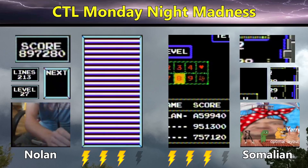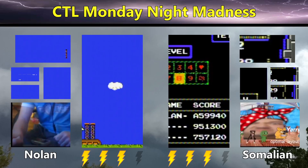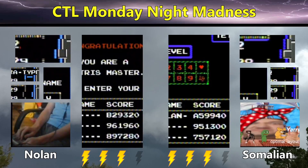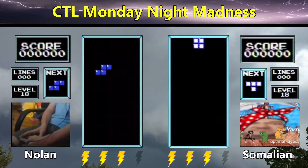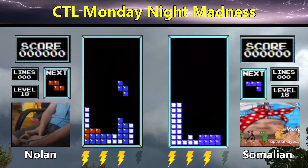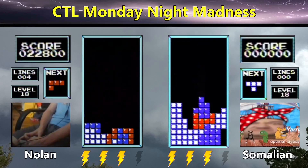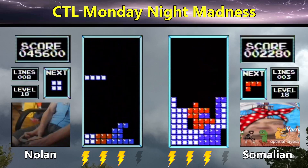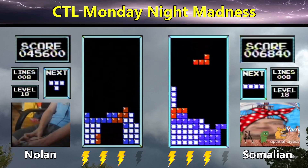It's time for game 7 to begin in 3, 2, 1, Tetris. This game will be the deciding factor for who ends up in Division 2 and who ends up in Division 3. Nolan's going to get the first two Tetrises of this game. Somalian's starting off with some burns — he's going to have an early two-Tetris deficit to try to overcome.